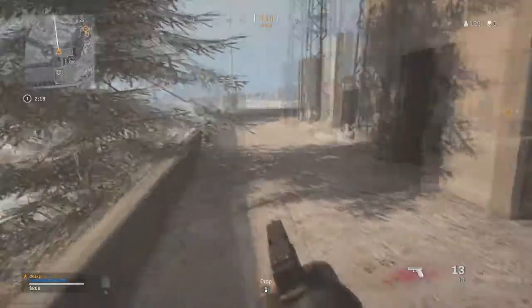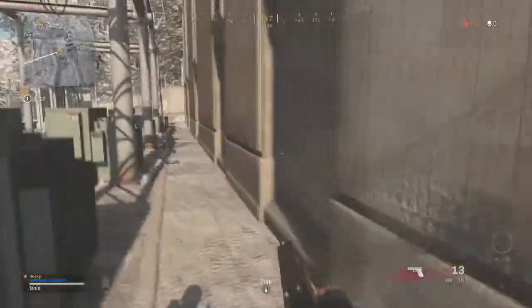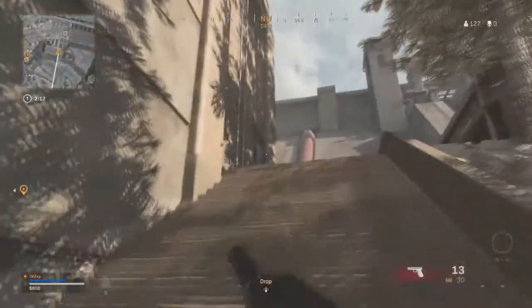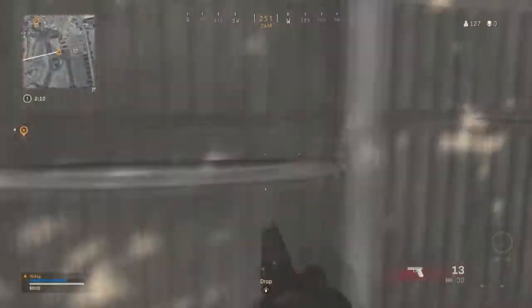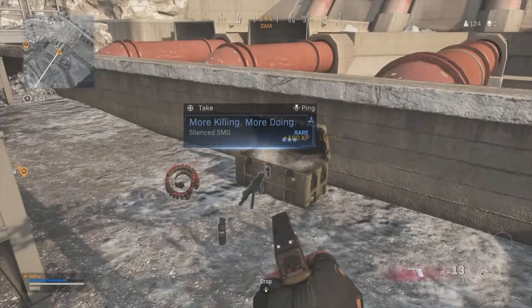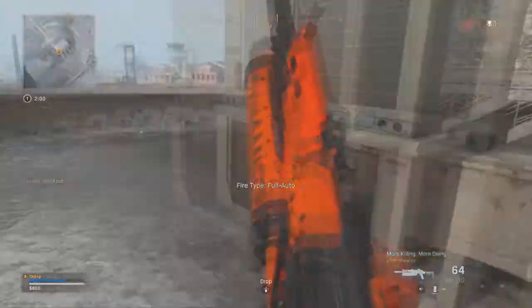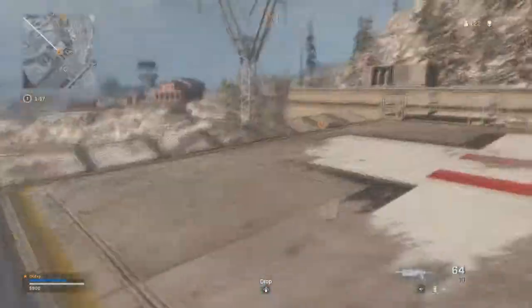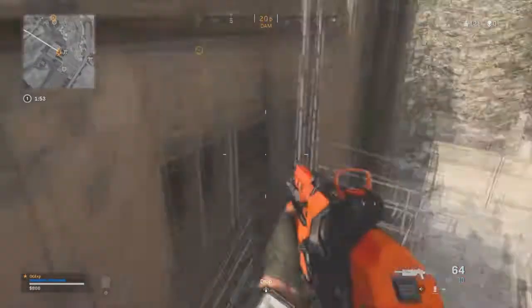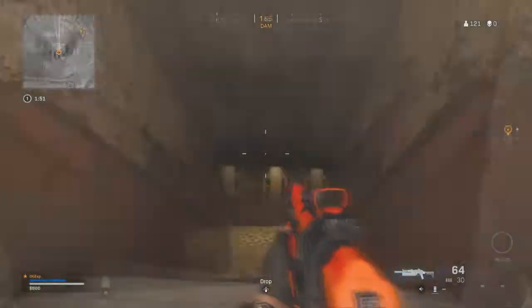Just bear in mind there will be a lot of enemies going there, so it is always best to drop into solo. That would be the easiest way to kill people without having to worry about teams around you. Drop into Dam, hit the little building first, then go over to the big building and keep your eye out for enemies, because the Dam is actually the hardest one to complete.